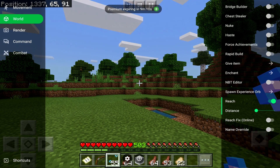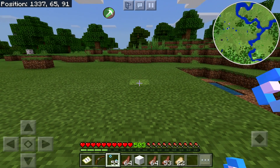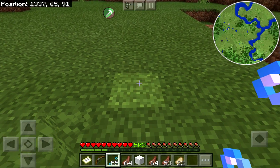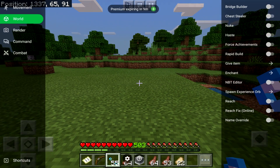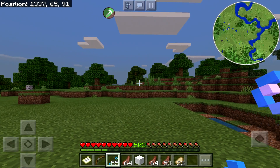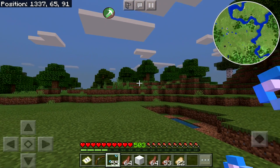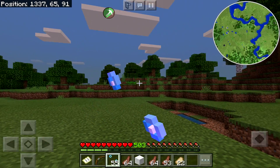This one is also really good — it's Reach. The default reach is about five or six blocks. What this does is basically turn your reach into something like the old Pocket Edition where you could reach super far. I'm breaking leaves from this far away — that's probably why the game crashed earlier.